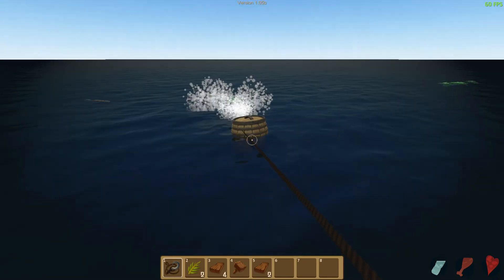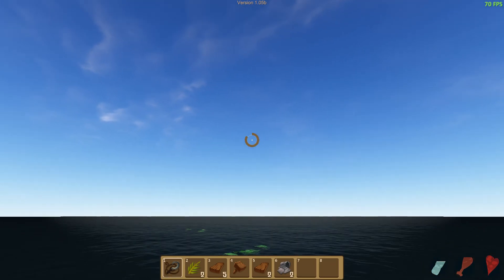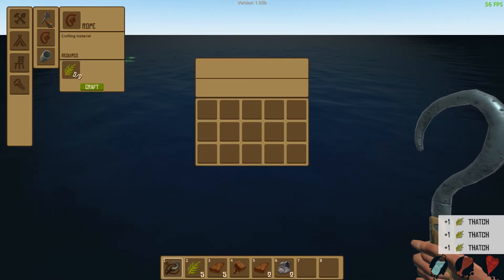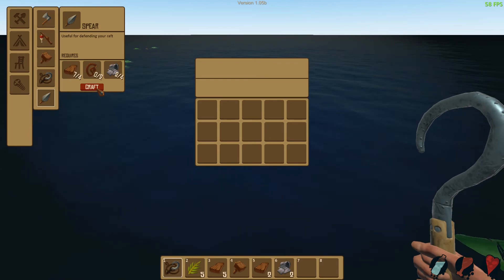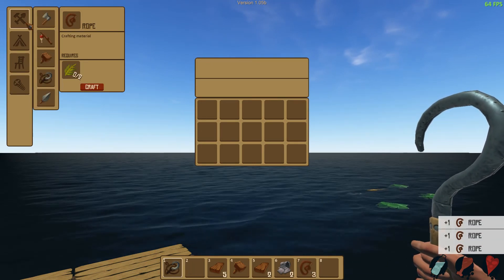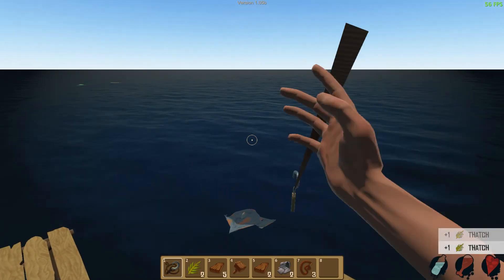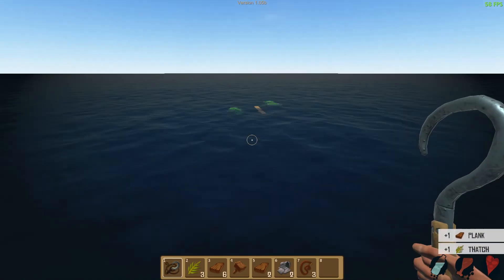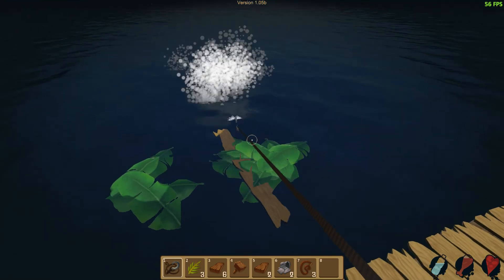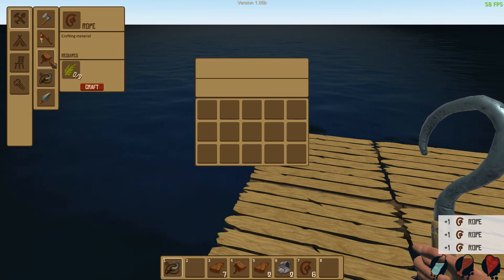I need a spear. I can just lean out the raft and pick up anything I can reach. Unfortunately I've got to keep going back here to craft stuff manually.